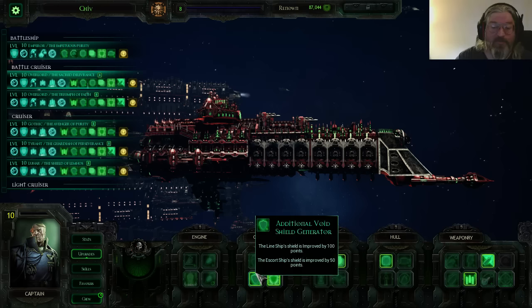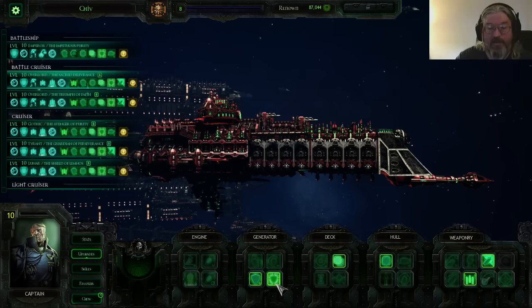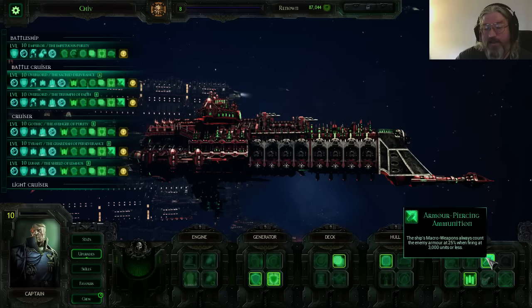Next we took all the normal defensive tools: additional void shields, life, belt armor, and the Vox shield. We also took armor-piercing ammunition because a good amount of the time this ship is going to be in the fray — point blank, torpedoes turning to hit another ship, within that 3k range. Reducing their armor down to 25% and smashing into it reduces the target's survival chance to zero. Before taking this I noticed it was kind of hard to finish ships off and most just kept escaping. This changed that — they were just falling apart left and right.